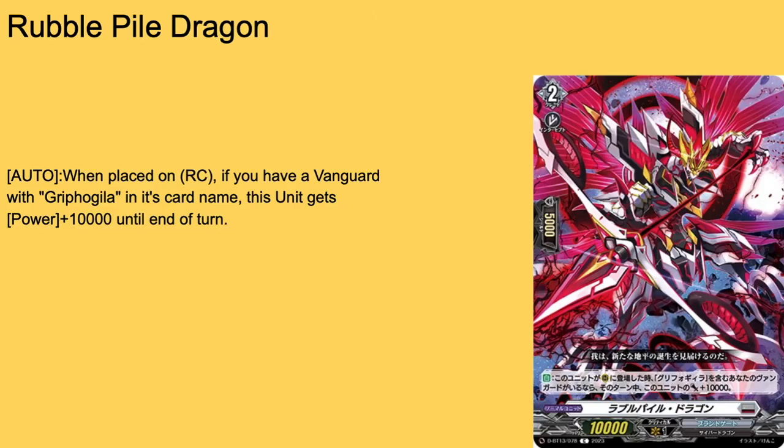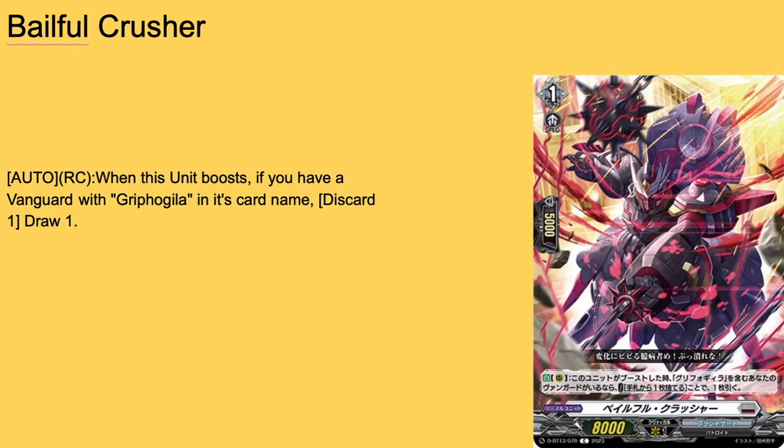First up we have Rubble Pile Dragon — grade two, 5k shield, 10k base. To my memory, the first card to ever name-drop Griffle Gila in its text. Auto: when placed on rear guard circle, if you have a vanguard with Griffle Gila in its card name, this unit gets 10k power for the turn. So it works on Eclectic Decimation, it works on Griffle Gila Vortex — 20k base on the turn it's placed. Not amazing after that since it's just a vanilla, especially in Branca. One-of or two-of tech.